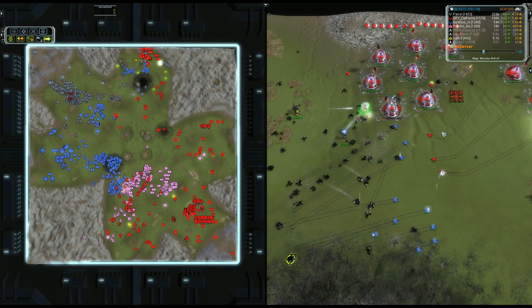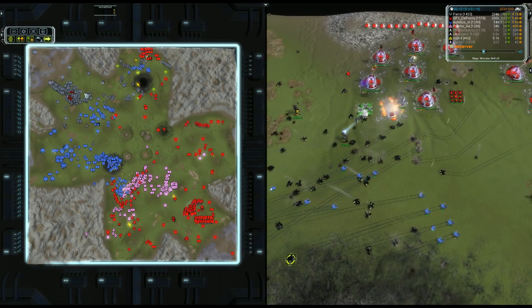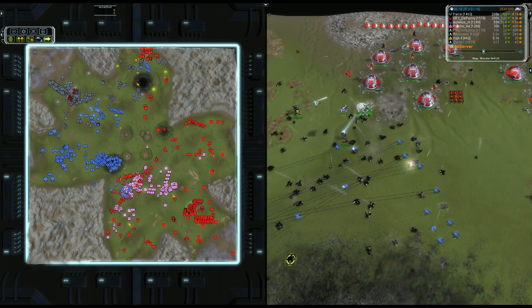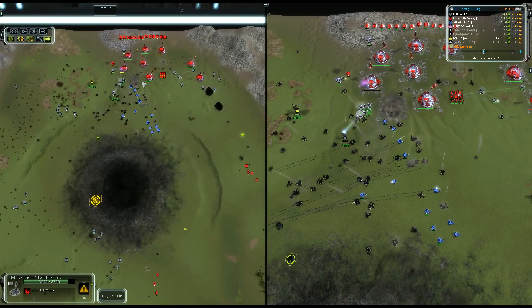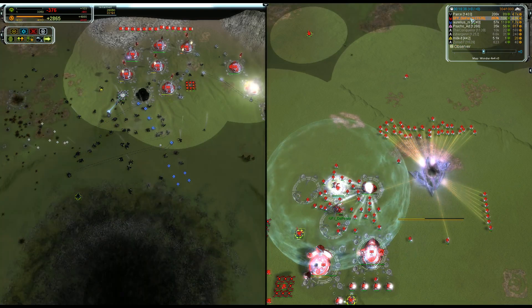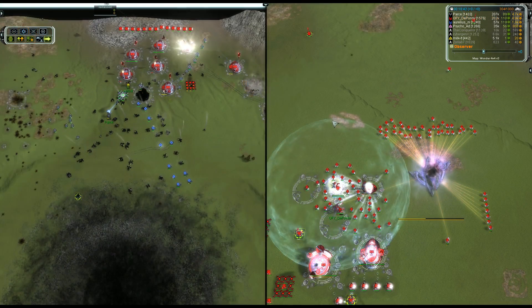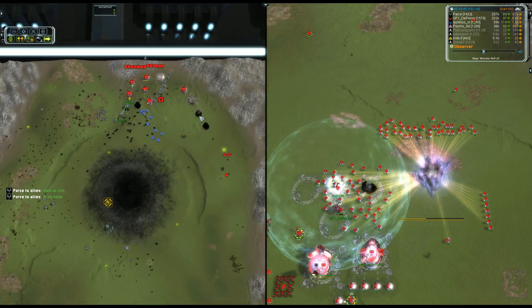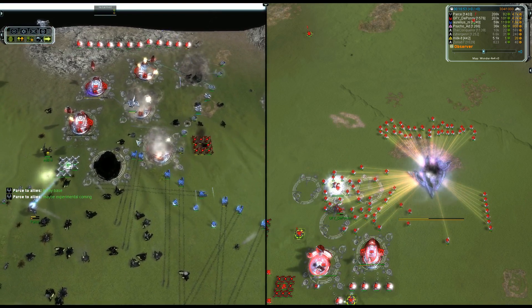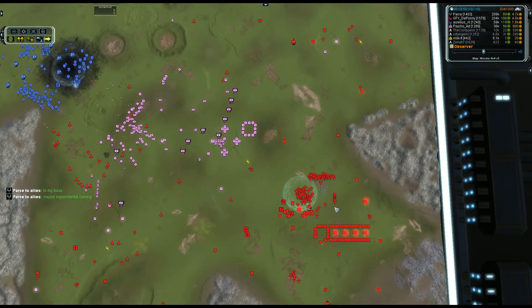Team One need to get scouting soon and recognize the danger, because if that bomber gets finished, it could be game over for them. Experimental bombers don't have the best reputation, but remember this is very early game — there are not a lot of ASFs on the field, just the odd one from Pass. You need a sizable bunch to effectively deal with those bombers; you cannot rely on just a handful, as the anti-air on that bomber will deal with a few very effectively. Team One urgently need to spot this.